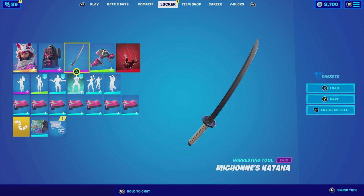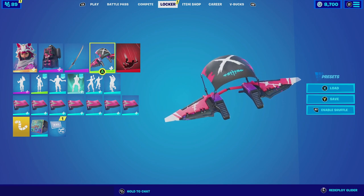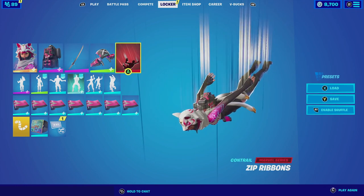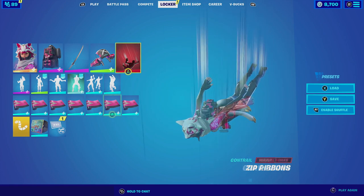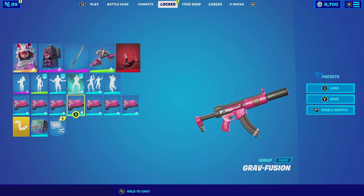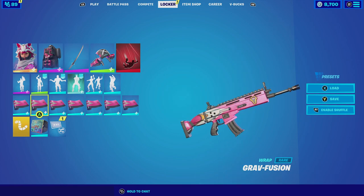For the harvesting tool we're going to be going with the Michonne's Katana again, but this time as a harvesting tool — it just looks very cool and matches perfectly especially with the handle. For the glider we're going to be going with the Style glider; the wings in particular are pink and white which complements the outfit. For the contrail we're going with the Sib Ribbons — it's a contrail that is left behind that is black and white and complements the outfit. And for the wrap we're going with the Grab Fusion, which is an animated wrap — each time you shoot it has this electricity conducting in the weapon wrap itself that matches perfectly.